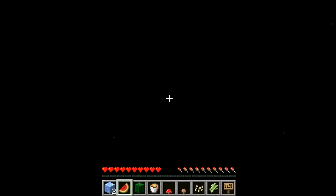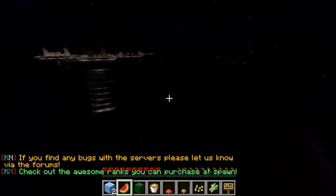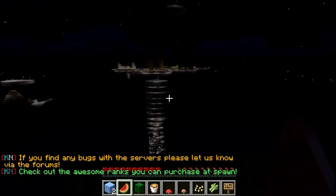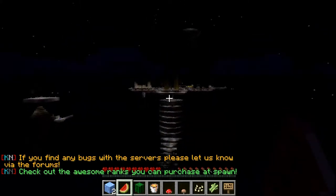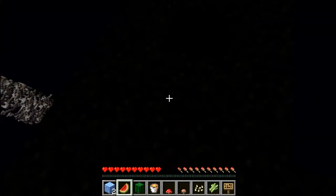Cobblestone generators can get pretty complex to start. I'm going to do a pretty simple one, and then once I'm ready I'll use those materials to make an infinite water source, and it'll all be good. So to start — whoa, that is a really impressive island. Okay, so to start, make your basic cobblestone generator.